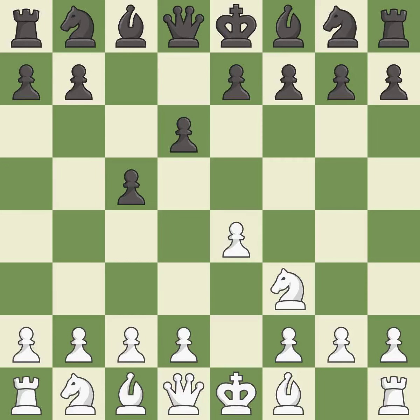d6 opens up the light-squared bishop and prevents white from pushing the pawn to e5 after black eventually plays NF6. d4 offers to trade the d-pawn for the c-pawn, giving up a center pawn for more active pieces. Cxd4 gives black two central pawns versus one central pawn for white. Qxd4 recaptures the pawn and develops the queen to a center square.